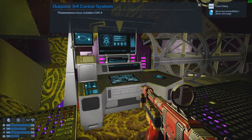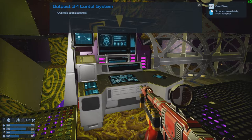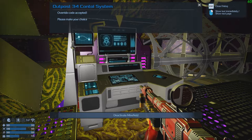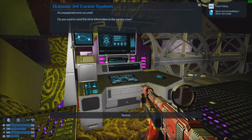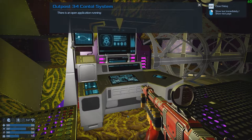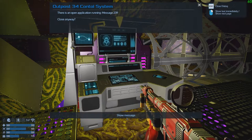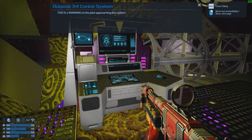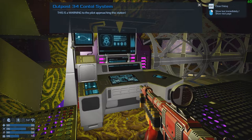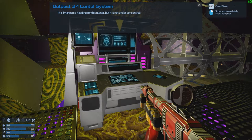Station 04 minefield control hub — punched the console, override code accepted. There's an error message... closing that. It's a warning message: to the Elmarian exploration crew second commander — this is a warning to the pilot approaching the station. Hold your distance, pick up this message and relay it to Polaris HQ. Elmarian is heading for this planet but it's not under our control.